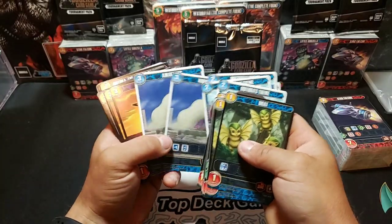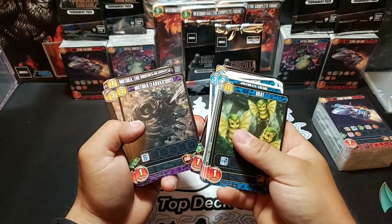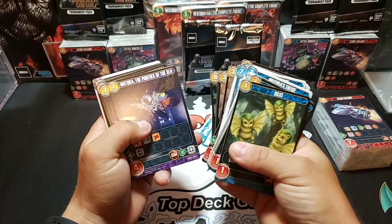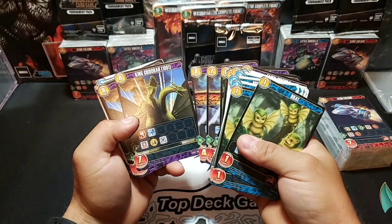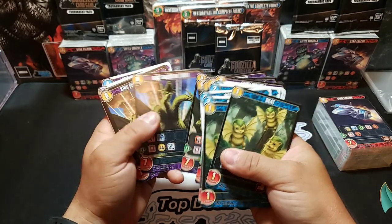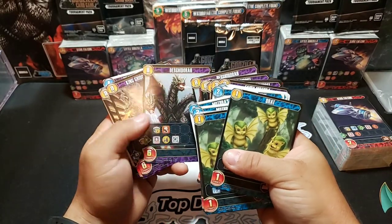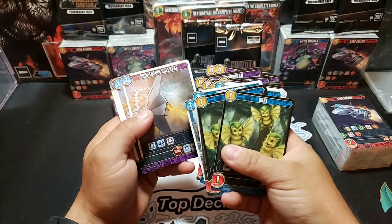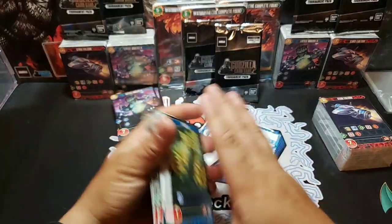Awakening. We got Fairy Mothra. Mothra Larva 1992. Primitive Mothra. Mothra 1996. Mothra Phoenix of the Sea. Rainbow Mothra. King Ghidorah. Ghidorah 1991. Deskidora. King Ghidorah 1998. Shintoshin Collapse. We got Gravitational Beam. And that was deck number two — that was the other 40 cards.